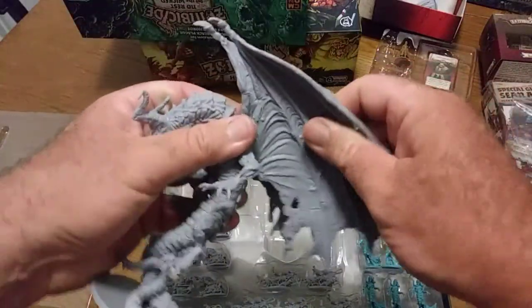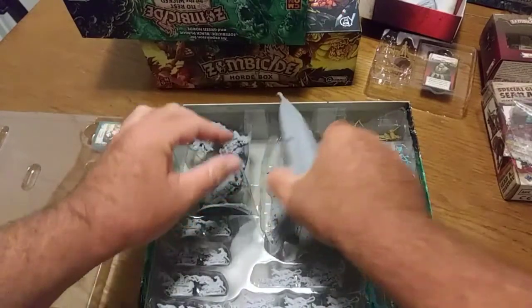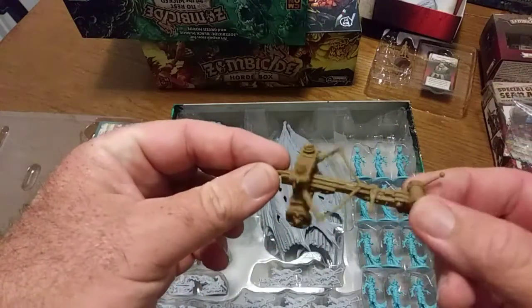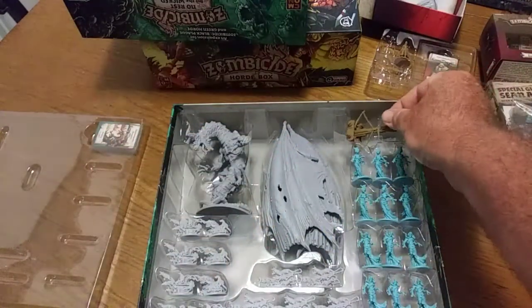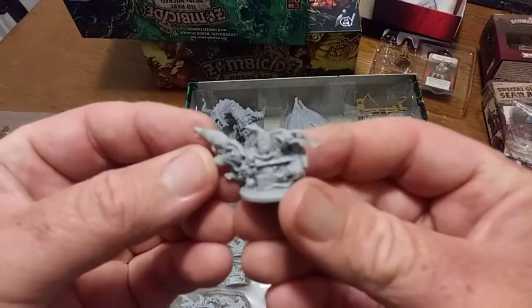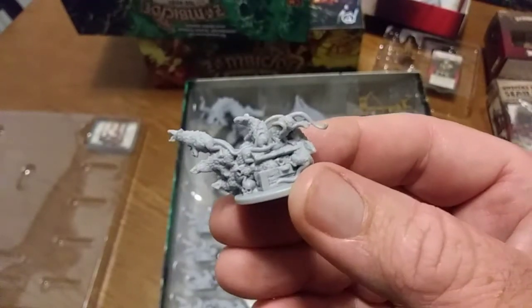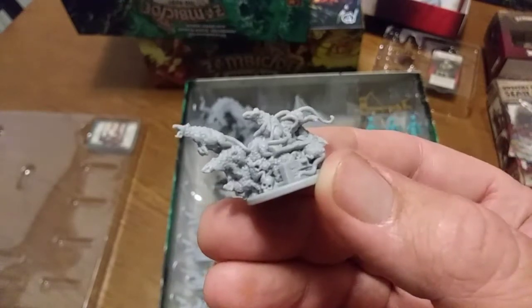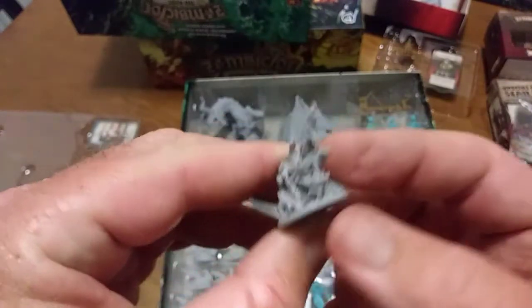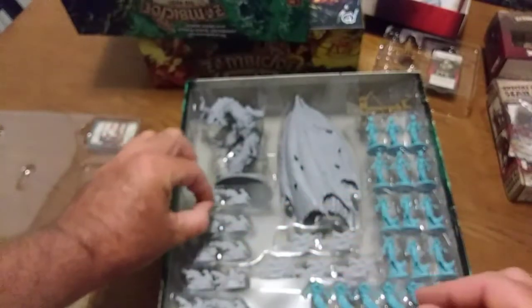That's that guy — super cool. Of course there's the ballista, which I believe is a second one because one comes in the main box. And then there's a bunch of these little rat swarms, which are really cool. Look at that — you can even see there's a little skull right there. These things come right at you, really nice detail for this miniature. There's a bunch of those.